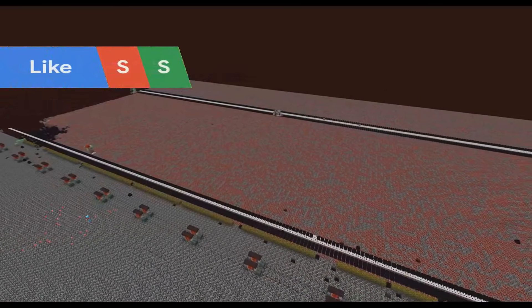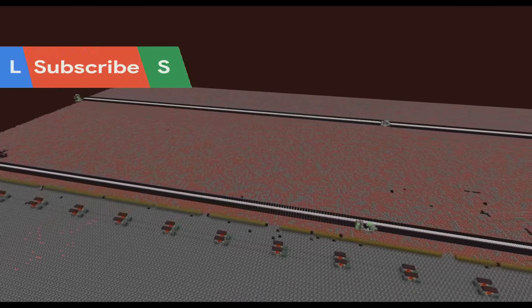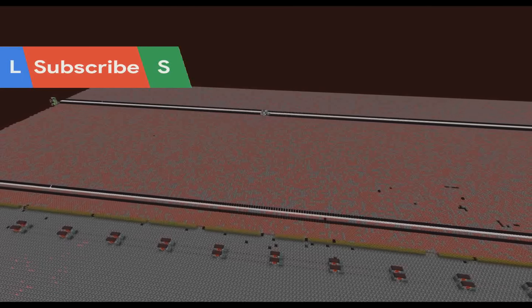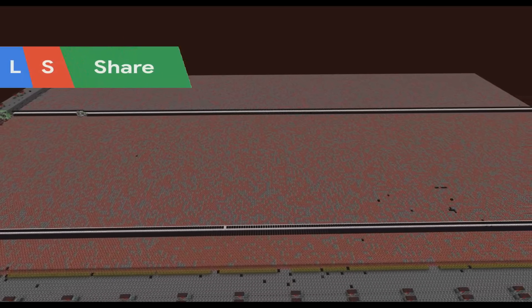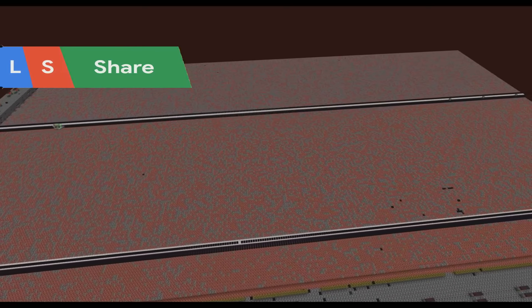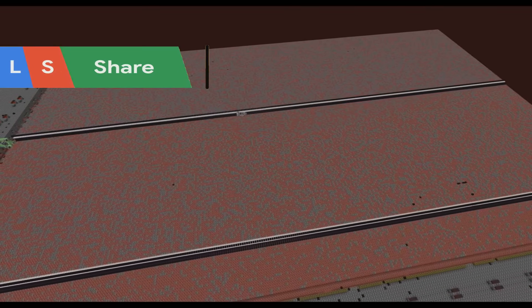A couple of episodes ago we were working here at our new nether perimeter and we have been working on this in the background. This is the area of the nether that we're going to remove the bedrock on top of the nether ceiling. It's about 300 blocks by 500 blocks long and the bedrock is being removed by using our AFK instant bedrock breaking flying machine.